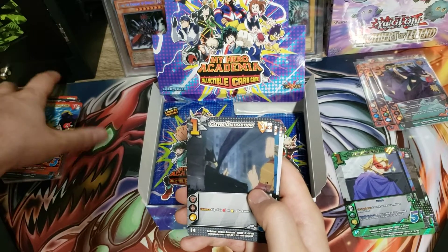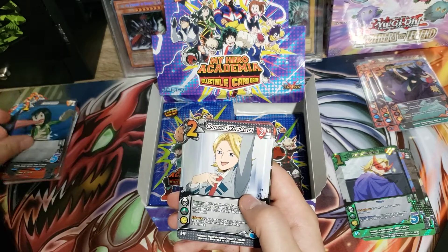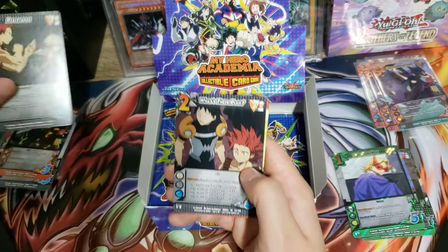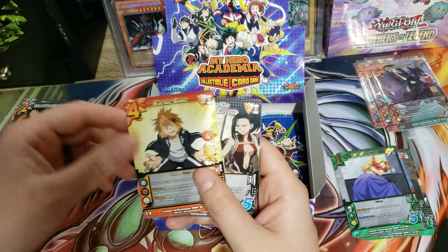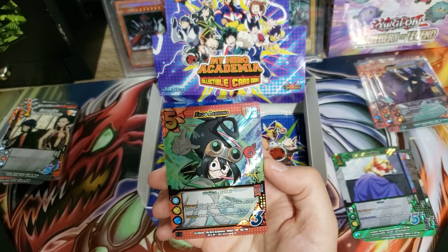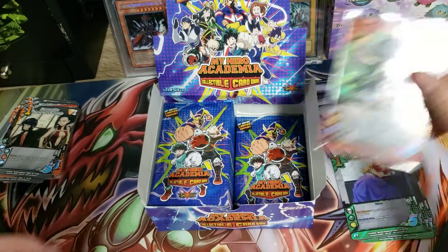'Eat My Sticky Balls,' 'Clever Distraction' — I'm not sure exactly how the game premise works. I haven't really read much into it, just because I don't know if I can get any of my friends into it. Oh, look — an ultra rare, 'Frog Lashing!' Pretty cool. So it looks like we got three ultras and one extra so far.